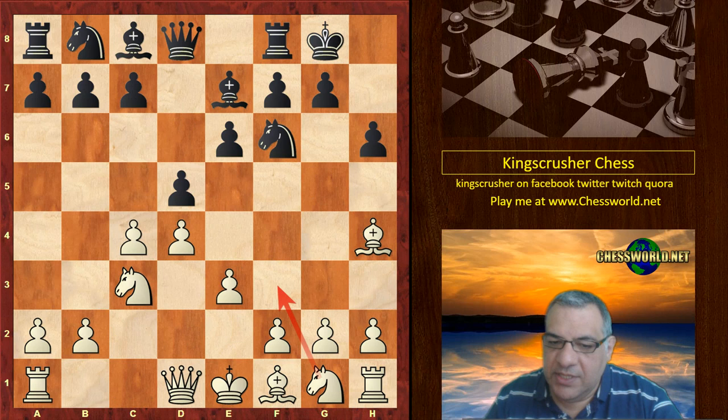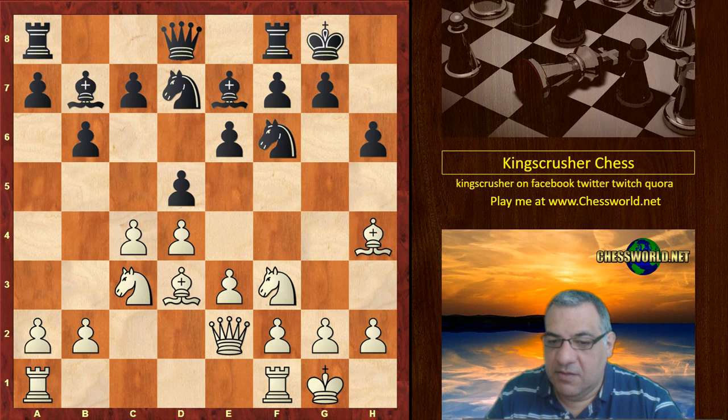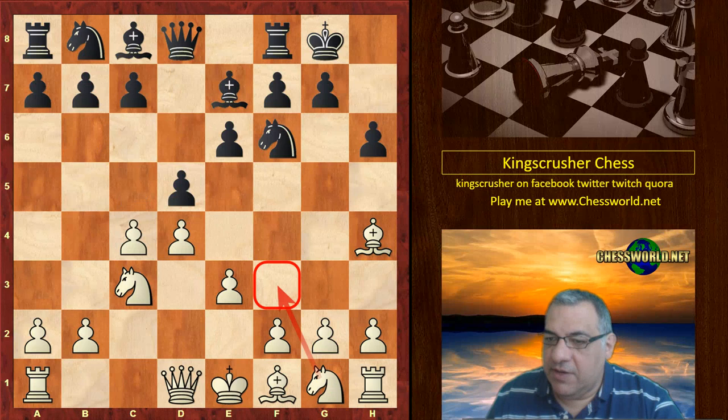Qc2 is played here — quite popular, though Nf3 is the most popular alternative. For example, on Nf3, b6 leads to pretty standard moves which are okay for black. Anyway, after Qc2, black plays c5.